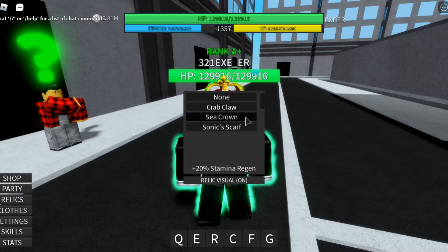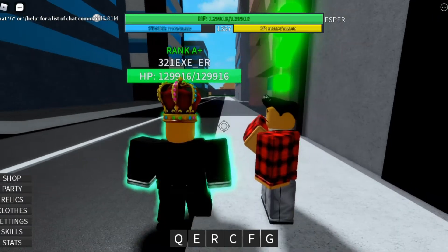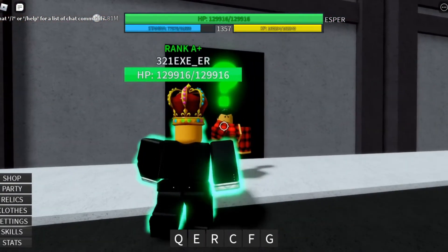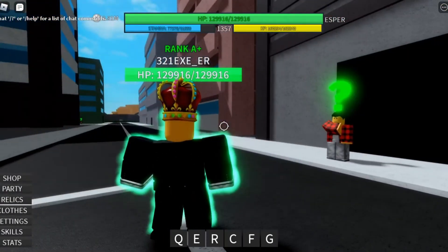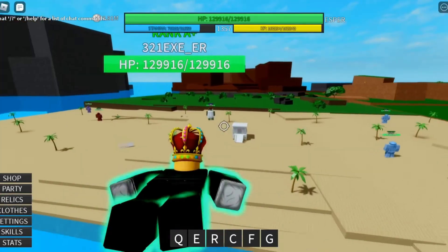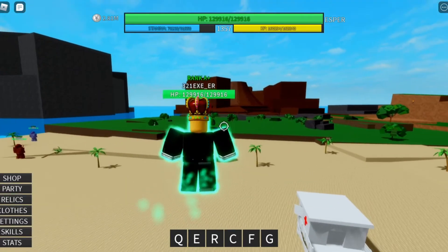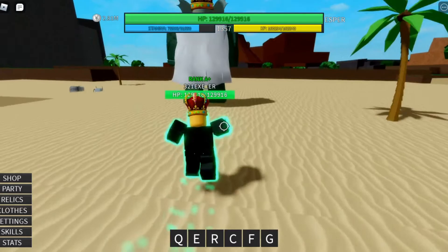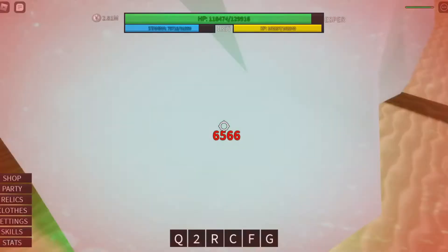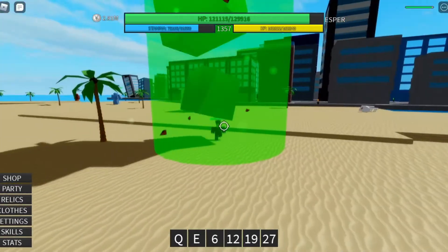If you hover your mouse over it, it will show you it has plus 20 stamina regen. You're gonna go ahead and click the Deep Sea King quest giver — not just go fight the Deep Sea King — because you want to get the crown but also get experience and money. So let's go ahead and defeat this Deep Sea King, and boom, it's dead.